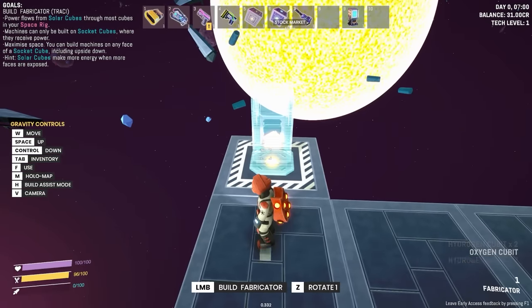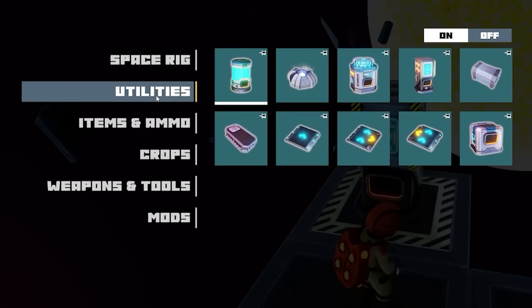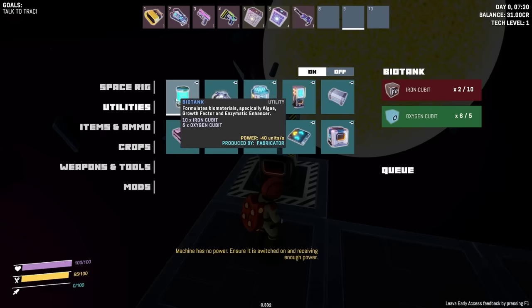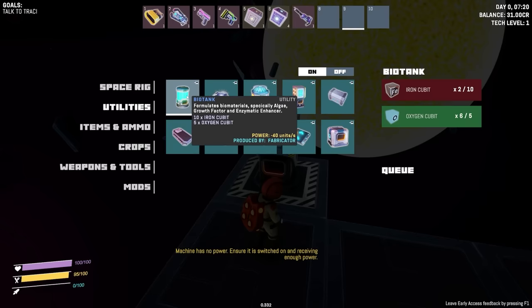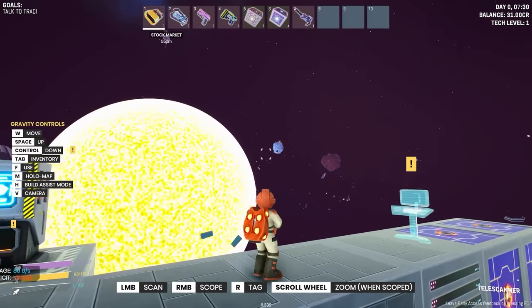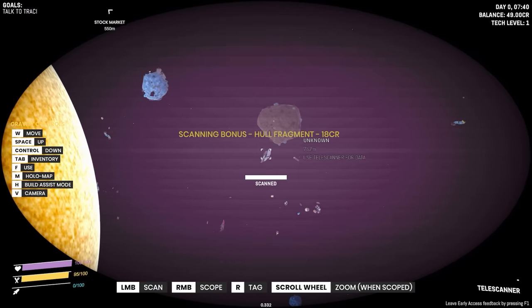This other building — if I place this here and make sure it's facing me — this is the fabricator. In here we can make loads and loads of stuff. First off, I'm going to build this biotank because I need food in order to live. This will create algae for us — or 'algae' if you're American. But as it says, we need some iron, so let's do a bit of scanning to see what's about.